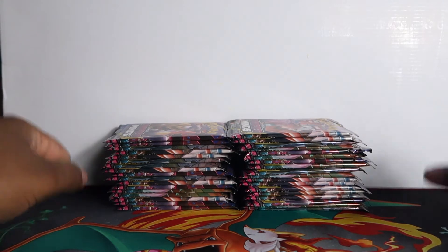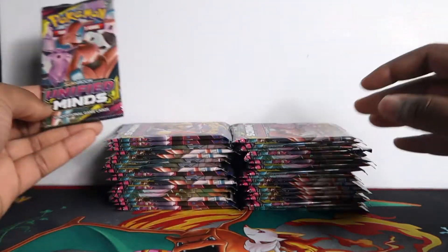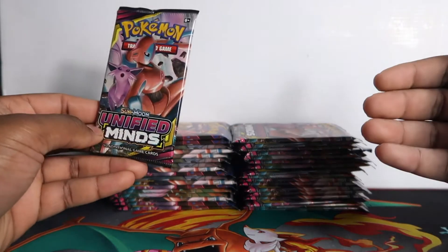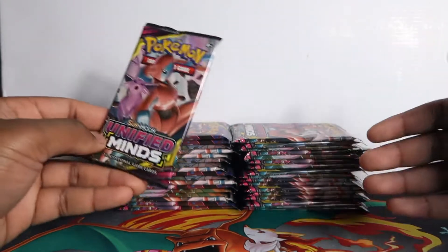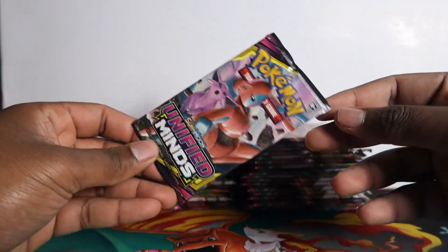Welcome to Vivian Frank's Pokemon channel. I got some Unified Minds today — I bought 35 from a friend who had a big lot come in. There were 36 in a booster box so I'm not sure if these came from blisters or tins or something else. The pool rates can vary so we're not sure what we're going to get, but let's open these and see.